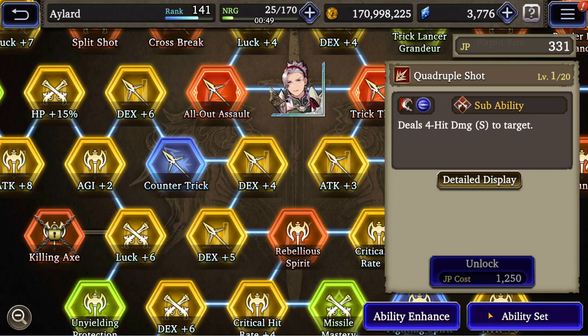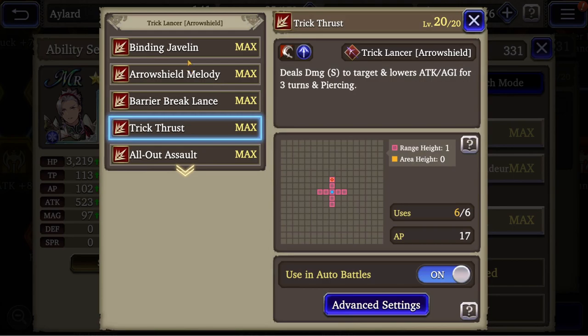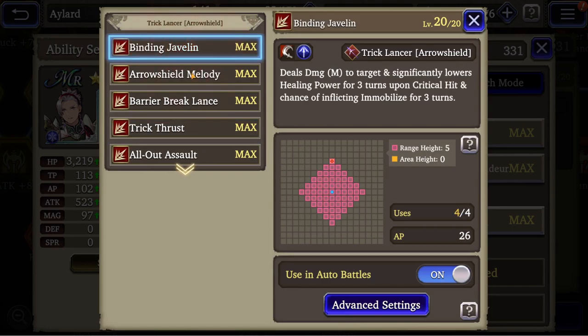In the main job, he's got Binding Javelin, which is basically your Nighthawk — javelin claw, whatever it is that lancers throw at enemies. It deals medium damage, has low resilient power and inflicts immobilize. This is not very useful in PvE, but it may be interesting in PvP to nullify the healer's abilities to heal.